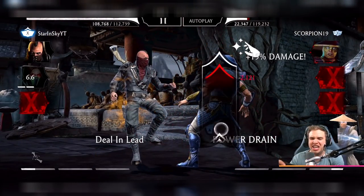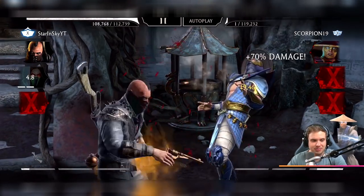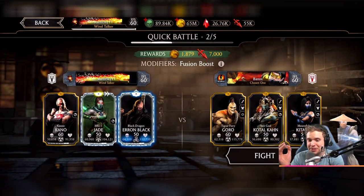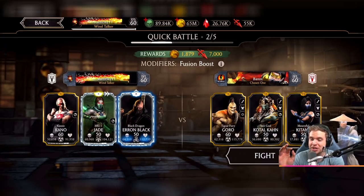I wanted to have some fun! Do you realize the possibility of this? Especially right now — if you have that piece of gear, you have to get yourself Weak Point Attacks in your talent tree. It's just too broken not to use it.